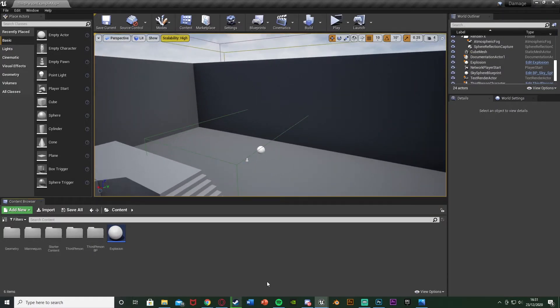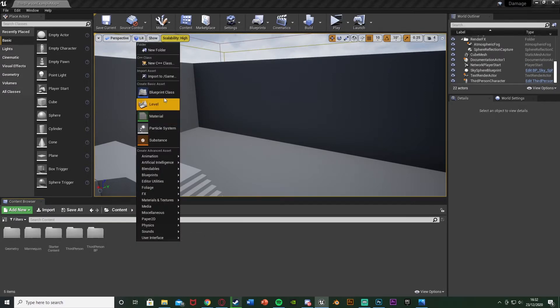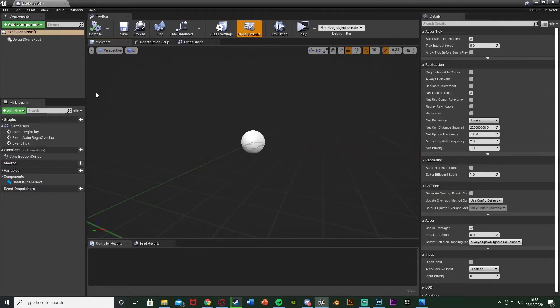So I'm going to delete this code and get right into it. Our first step is to actually create this explosion blueprint. To do that we're going to right click on our content browser, go to blueprint class and get an actor. I'm just going to call this explosion BP. But if you already have an explosion actor, for example if you're using my explosive barrel, you can just do that in there — this is basically where we want to spawn our explosion.